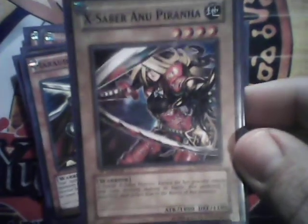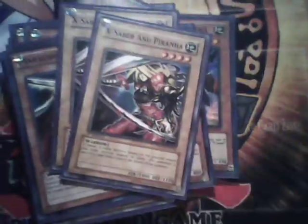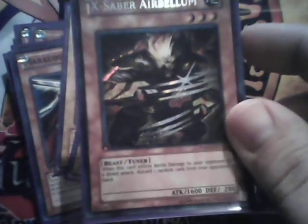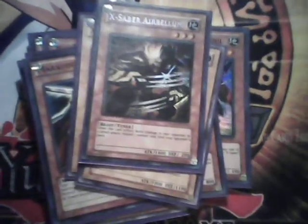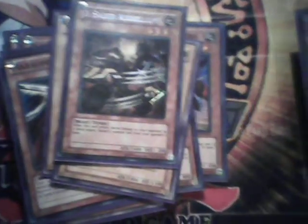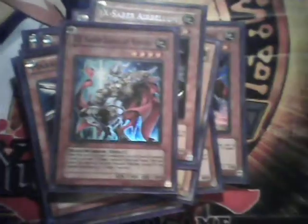One of my favorite cards is X-Saber Airbellum — she's an 1800 beater and I just like her, so I'm holding two of her. I am holding one X-Saber Uruz because he looks like Wolverine, and besides his effect is really good. The other card I have is X-Saber Boggart Knight, and I'm holding three of him because he's great — you normal summon him and special summon other monsters, so you can swarm the field very quickly.